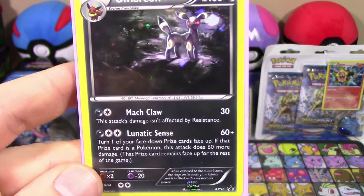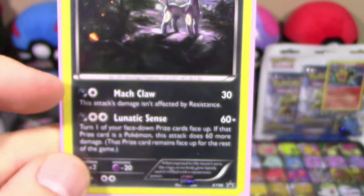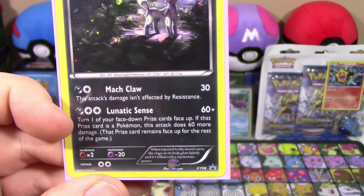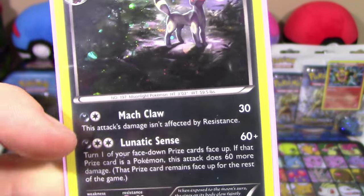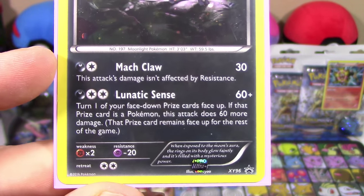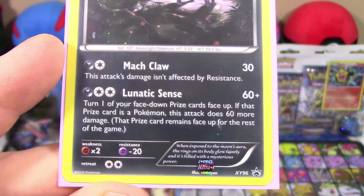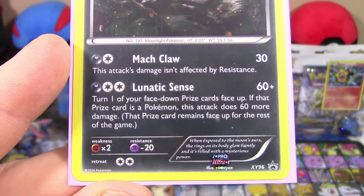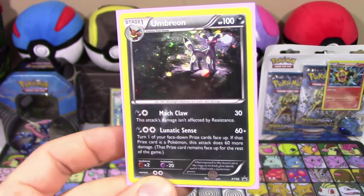Alright guys, let's take a look at this Umbreon promo. We've got XY number 96. It's got two attacks: Mock Claw and Lunatic Sense. Not really the best card, but it is pretty cool. I like the artwork on it — standing there in the background. The galactic holofoil looks really cool on it. Mock Claw does 30 damage for a dark and a colorless, not affected by resistance. And Lunatic Sense — two colorless and a dark — does 60 damage and turns one of your face-down prize cards face up. If that prize card is a Pokemon, it does 60 more damage. So that's kind of a new attack. It's interesting, it's different.